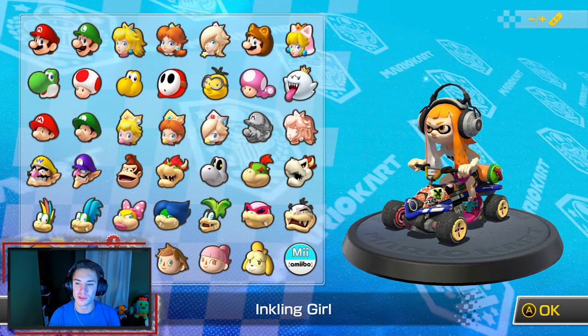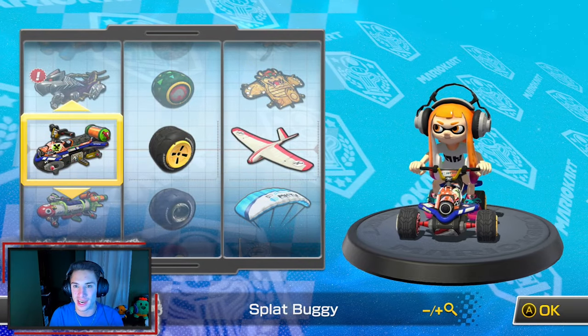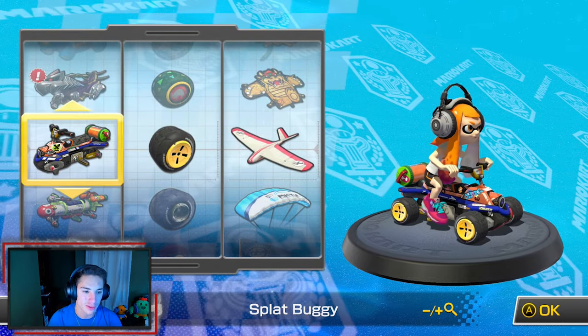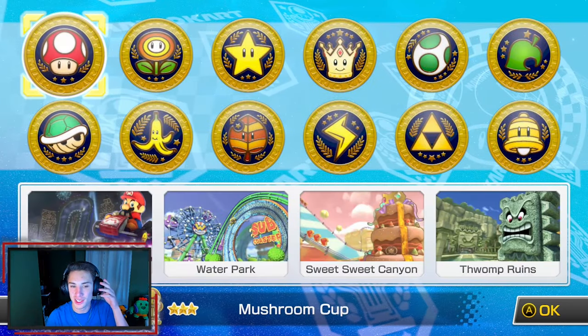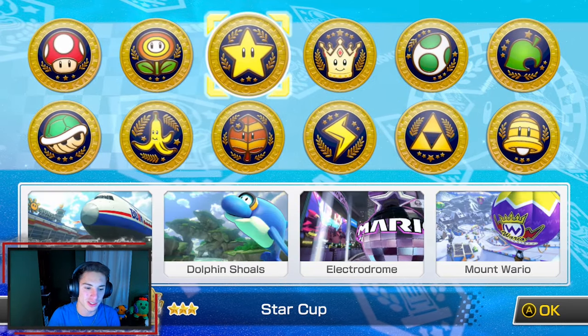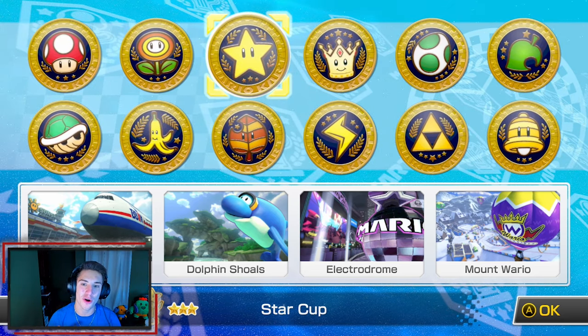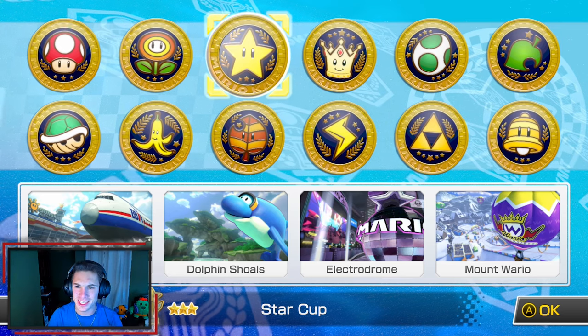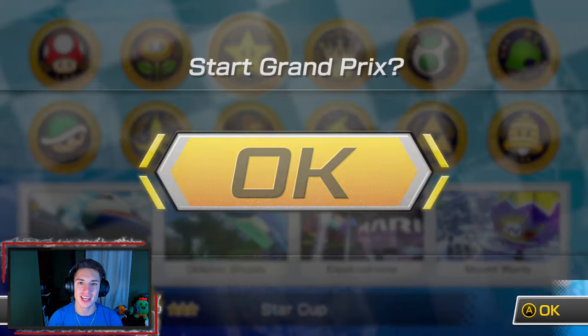The character we're going to be using is Inkling, which is pretty cool — they had Inkling and Link, so we're using characters other than Mario. We're gonna be using the Splat Buggy, the standard wheels, and a plane glider. We're hopping into the Star Cup, and the course consists of Sunshine Airport, Dolphin Shoals, Electrodome, and Mount Wario. In my opinion this might be one of the best cups because all these courses are sick.